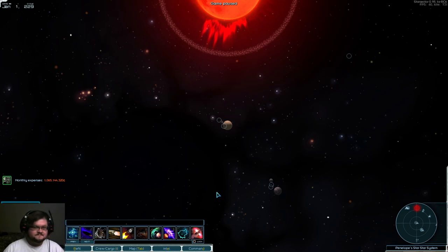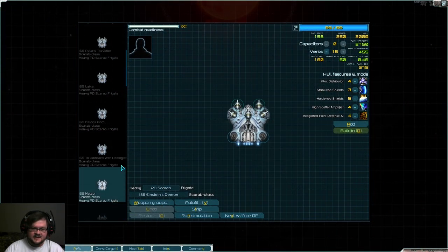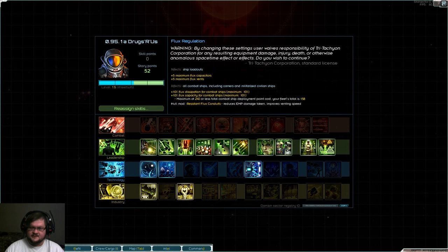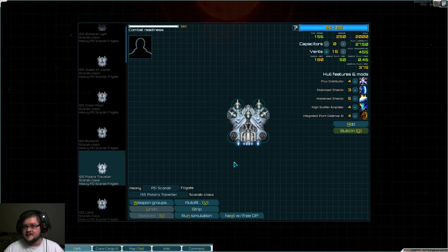But who knows? Maybe it'll work out in the future. Guys, that has been the Point Defense Scarab. You have this version, and you have this version — depending on whether you have the specific ability unlocked or not. My name has been Fenmer, and this has been Starsector version 0.95.1a RC6. If you'd like to leave me a like, comment and subscribe, ring that bell, and share the video with whoever you think would enjoy it. I'll catch you guys next time. Bye.